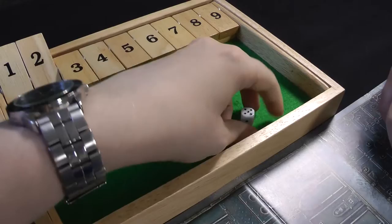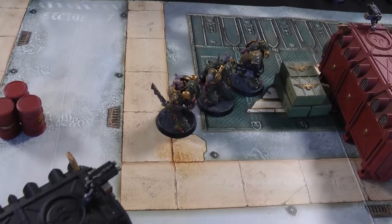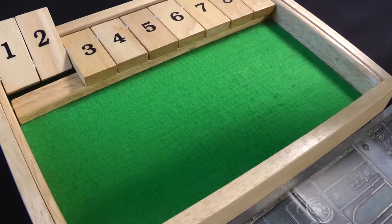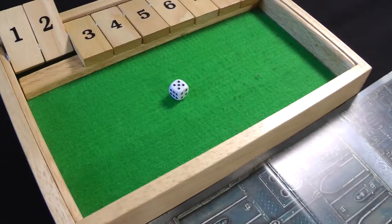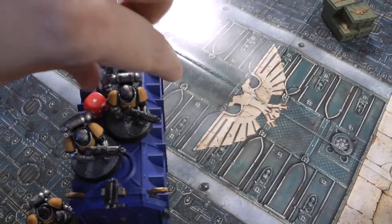Death Guard turn two movement: Plague Marines shift up, staying within two inches of the ammo crate. Shooting: starting with the Champion's supercharged Plasma Gun, targeting Intercessors - but rolls a one, blowing himself up. Six wounds at six-plus armour save - the previously wounded man goes down, and the Champion also goes down.